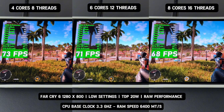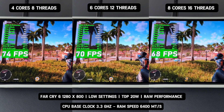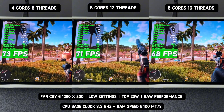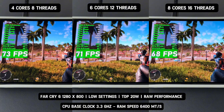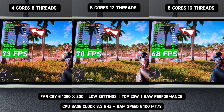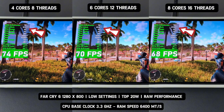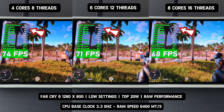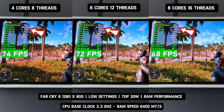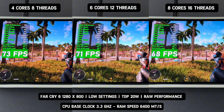Now let's talk about the power budget. With all three CPUs limited to a 20-watt TDP, the power is distributed differently depending on the number of cores. The four-core CPU benefits from having fewer cores to share the power, allowing each core to run at higher clock speeds, which boosts performance. However, as you add more cores — like in the six-core and eight-core CPUs — the power has to be split among all of them, lowering the clock speeds for each core. This results in reduced performance, especially in games that rely more on single-core speed.